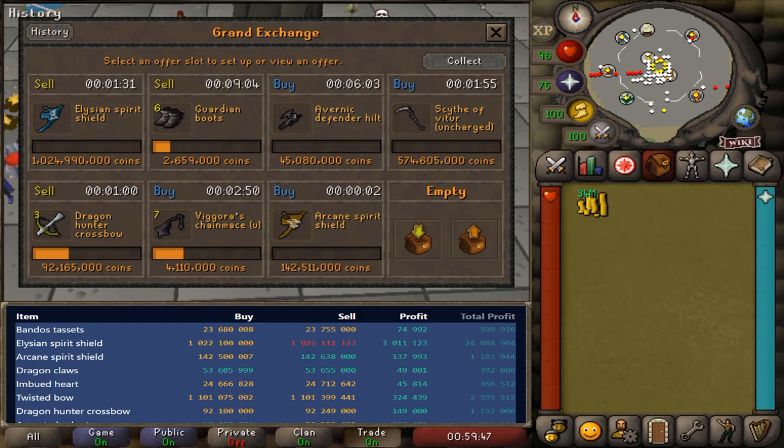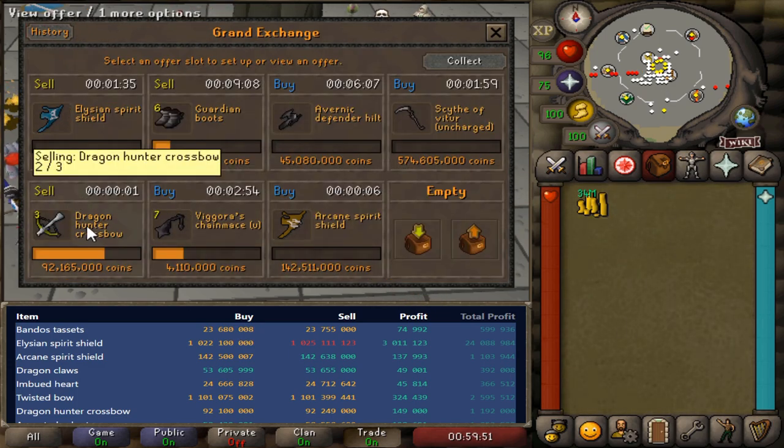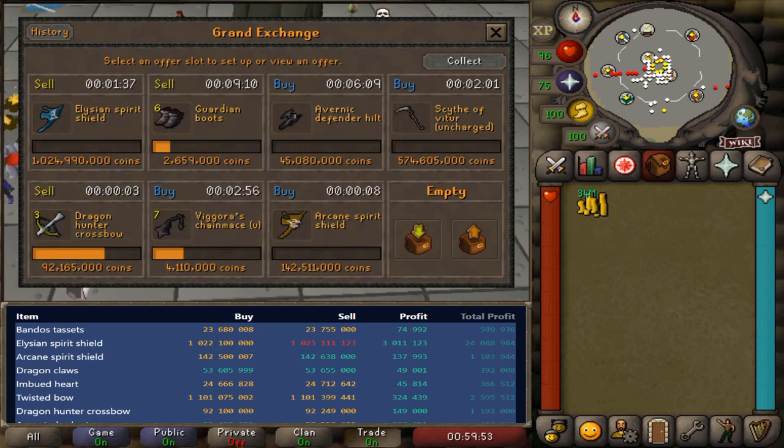We've just been cycling this arcane spirit shield back and forth a couple of times - it's been making us a good amount of profit, as well as this dragon hunter crossbow. That's doing really good as well, although the margin was a little bit smaller on the sell offer than I was originally anticipating.